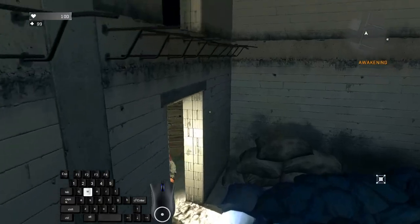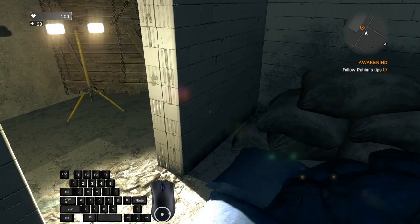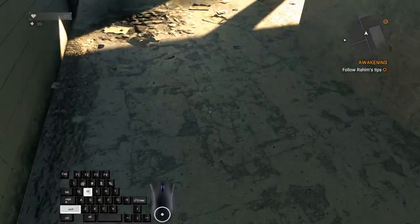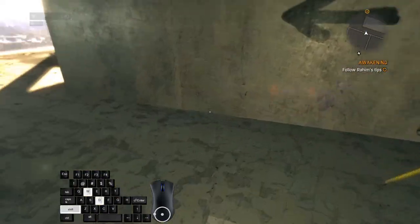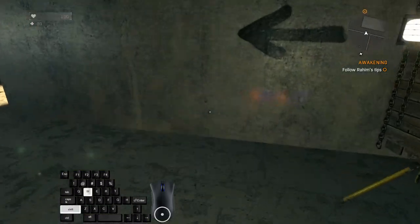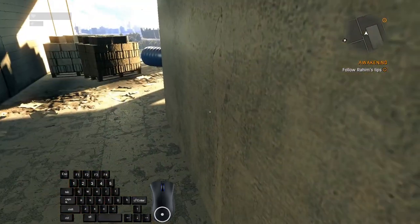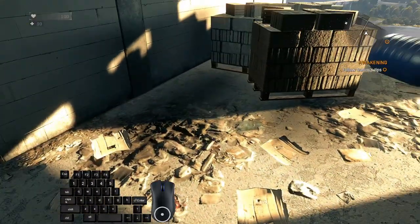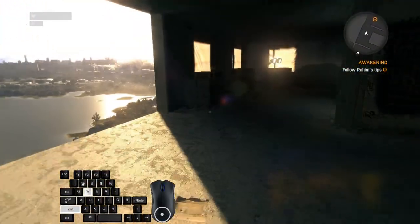There is another skippable dialogue which can be skipped by mashing spacebar. Also, if you are quick enough, you can see Rahim turning away and running in this direction before disappearing. If you are fast enough you can actually collide with him, which is not what we want. So when you fall down, mash spacebar and start running hugging this wall to avoid Rahim while he has a hitbox. He will disappear anyway, so you can just continue walking normally. Follow the quest.